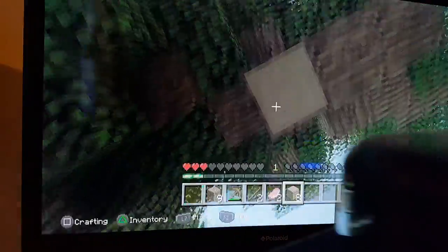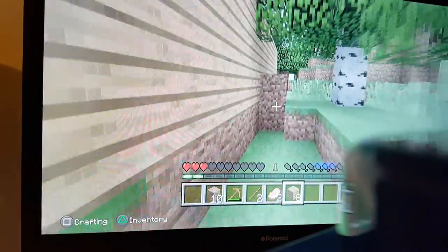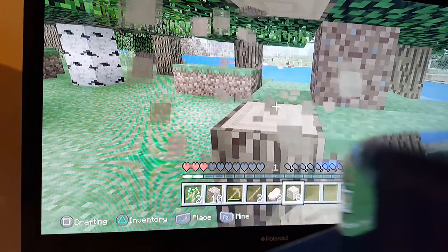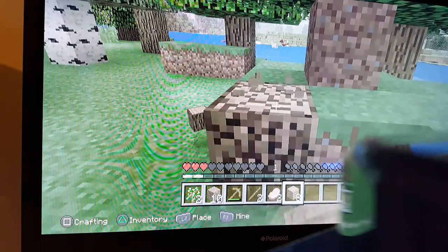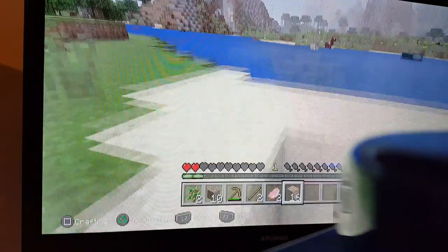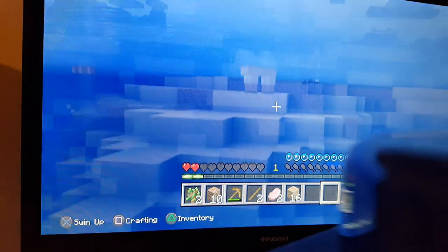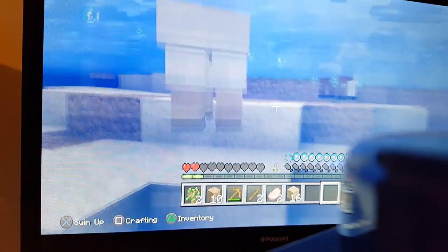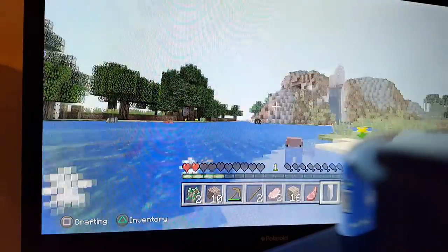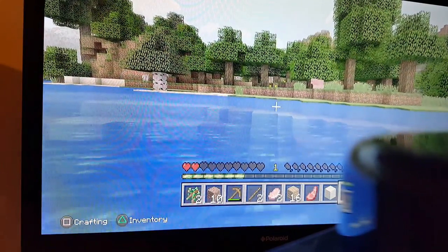You can tame wolves with bones and they'll become a dog. If you hit something, the dog will try to kill it, so dogs are quite useful — actually very useful. If you die, the dog will teleport to you. Also, squids don't behave like real-life squids — they don't pull you into the water and drown you. When your hunger is low, you get really slow — it's really annoying.